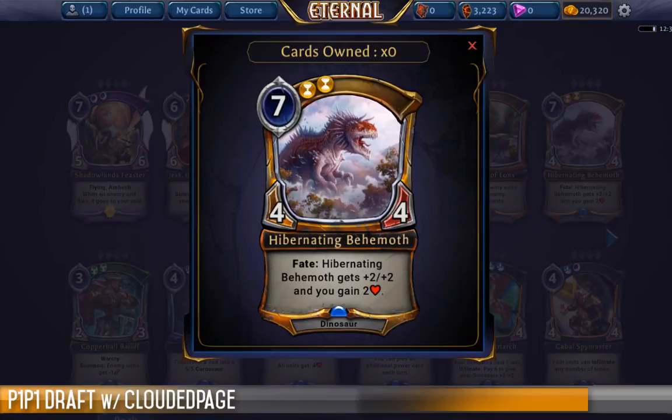Hibernating Behemoth — 7-cost 4-4, double Time again. It's a Dinosaur, which matters in Constructed but not so much in Limited. It has a fate ability that happens immediately: it gets plus two plus two and you gain two health. When I see a card like this I instantly think of Elysian shenanigans — putting it back on top of the deck, drawing additional copies. I'd be quite happy having this as a one-off to try and make extra copies of, and gaining two health is actually significant in a mid-range Elysian deck.